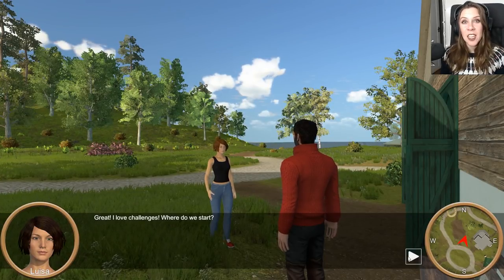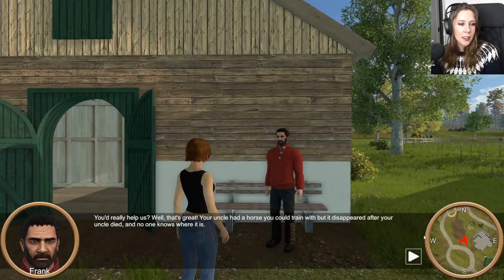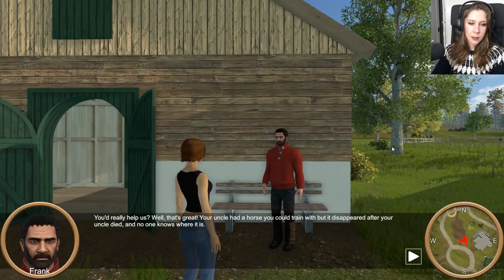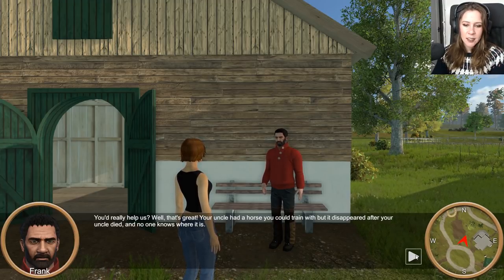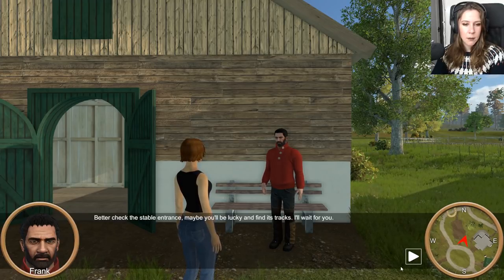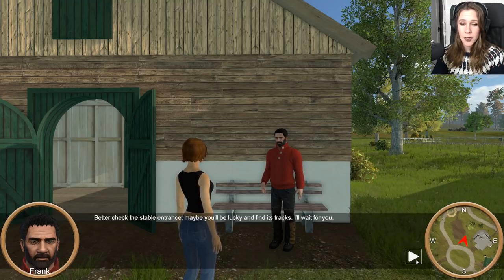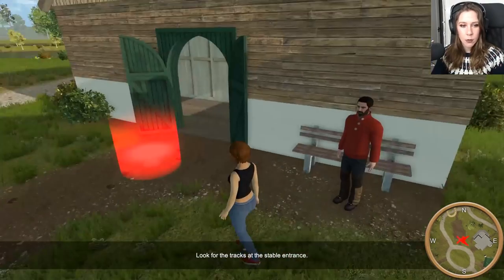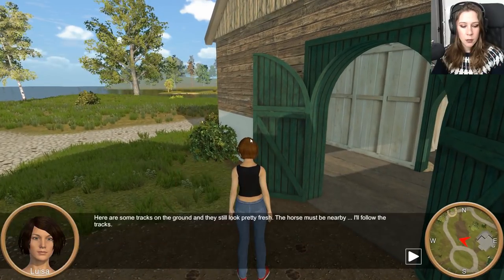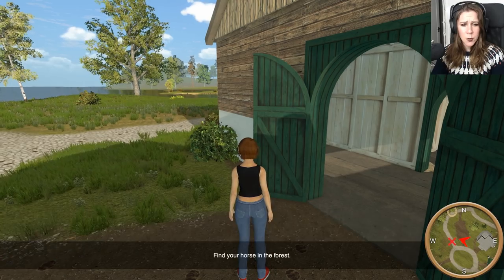I love challenges. She's so excited about everything. Where do we start? Challenges! Battles! Hurrah. You'd really help us — that's great. Your uncle had a horse you could train with, but it disappeared after your uncle died and no one knows where it is. Better check the stable entrance. Maybe you'll be lucky and find its tracks. I'll wait for you. So you've done zero to look for this horse once it disappeared? I should start by looking at the stable entrance. Here are some tracks on the ground and they still look pretty fresh. I hope I find it quickly. We don't have much time because the tournament starts soon. Soon? How soon? I'm not ready.